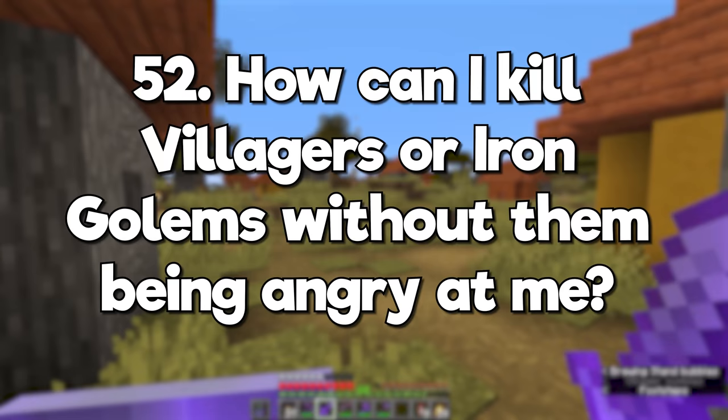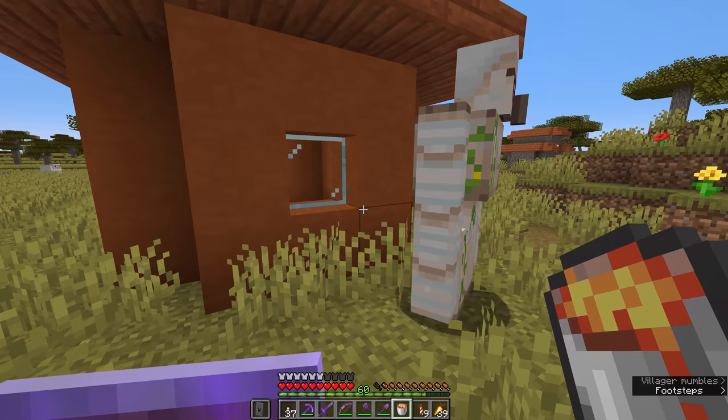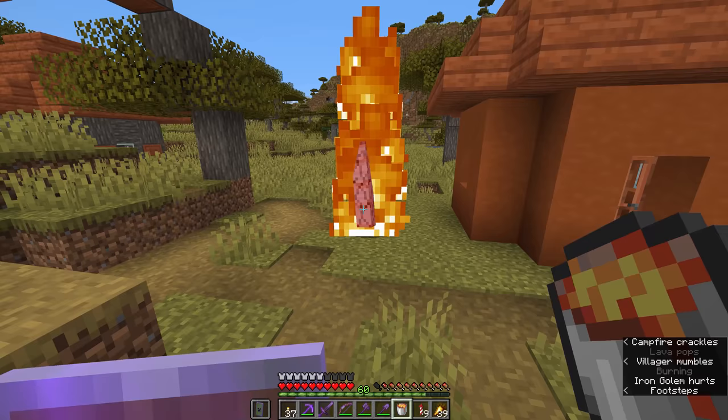How can I kill villagers or iron golems without them being angry at me? If you really have to kill a villager or a golem, environmental damage is the way to do it. The game doesn't keep track of whether the player placed a bucket of lava or a campfire, so tipping lava onto villagers or golems or having them fall into powdered snow or something isn't going to affect your reputation with the village.